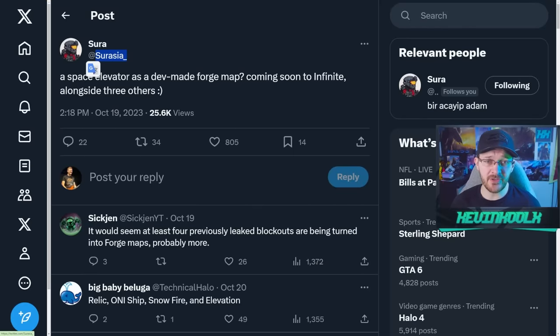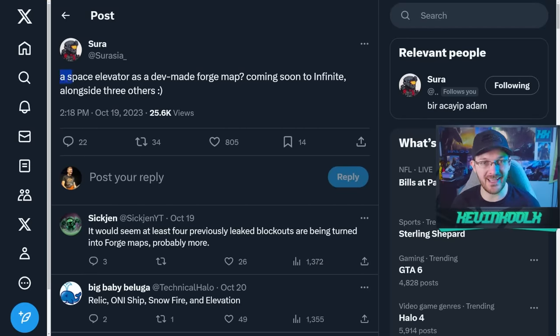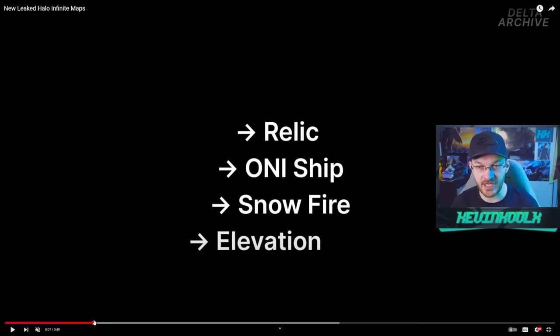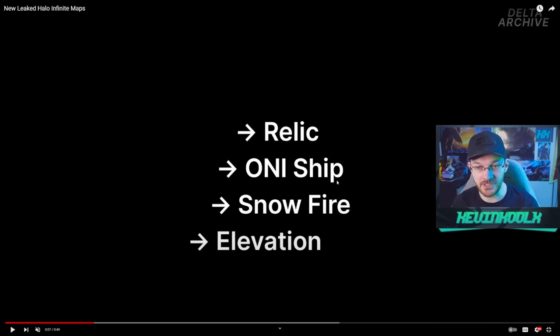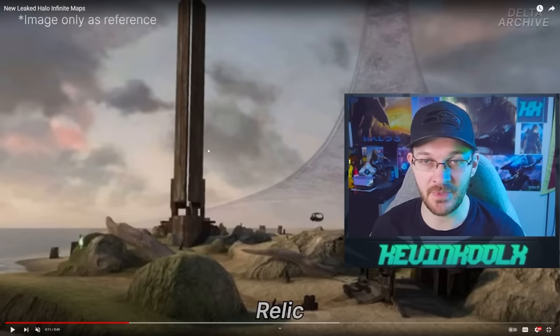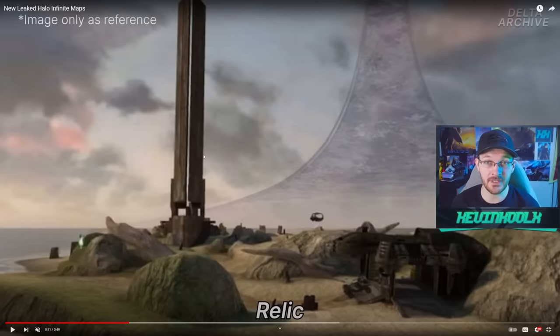This tweet from leaker Serasia also corroborates, saying a space elevator as a dev-made Forge map, coming soon to Halo Infinite alongside three others, ultimately being showcased by Delta Archive on YouTube — listing Relic, Onyship, Snowfire, which would be a Live Fire snow version, and Elevation. They did provide some screenshots, though not actual images of leaked content.